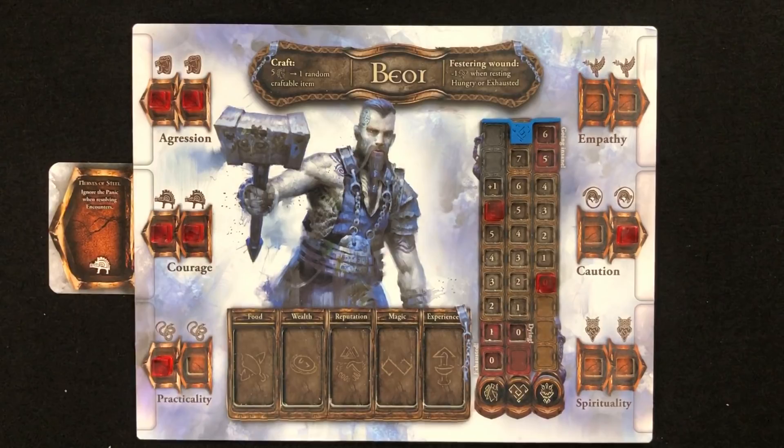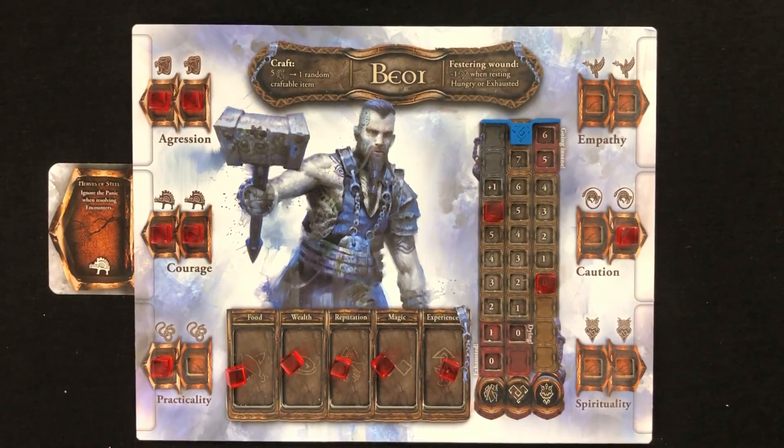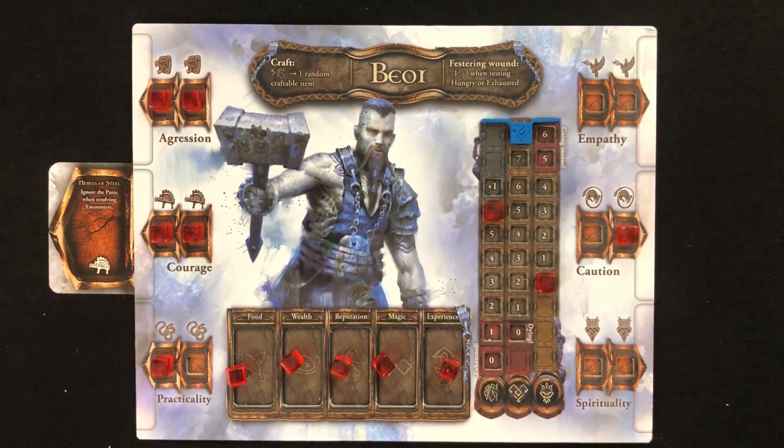Experience points you've earned but have yet to spend are stored here, along with your magic, reputation, wealth, and food. And your energy, health, and terror levels are tracked here for easy reference. And any innate character benefits and handicaps are listed here.